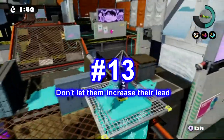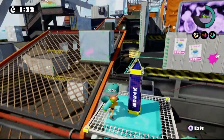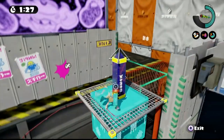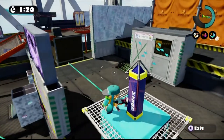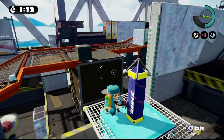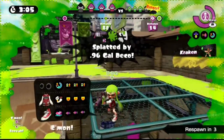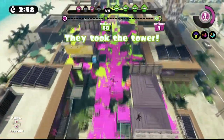Number 13: don't let them increase their lead. If you remember from my previous video, I told you to get on the tower so you don't lose the lead. Anyway, the exact same thing can be said when they already have the lead — get on the tower and stop them from increasing their lead even more. Players are afraid to get on the tower; they just want to shoot from a distance. Take a look at this clip: we already took the lead and we're still moving closer to the goal because this player is afraid to get on the tower and decides to shoot from a distance. Good luck trying to make a comeback from that.